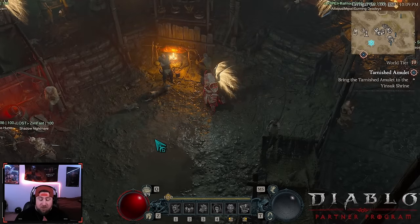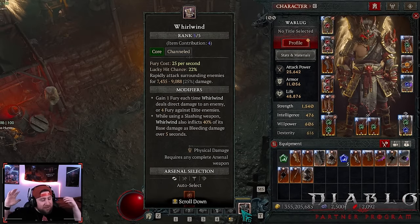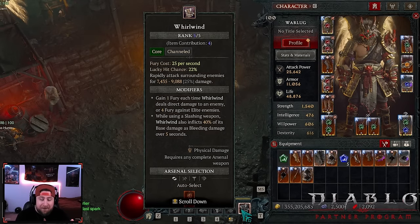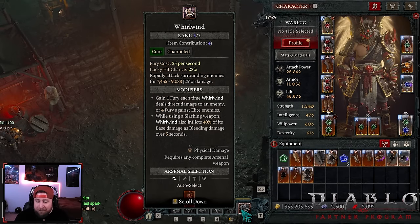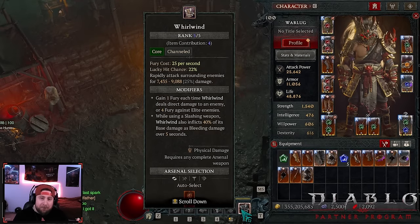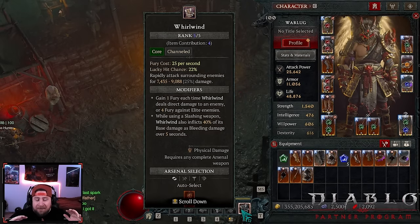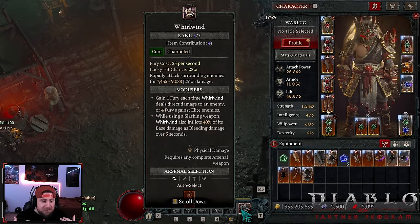Welcome back to the channel. Today I'm bringing you Barbarian Whirlwind Bleed Barb. Big shout out to Rob - this is all his build. My community finally convinced me to play Barbarian. They said 'play Rob's bleed dust devil whirlwind barbarian build - you're going to grind and love it so much more than Heart Seeker.' So I said alright, let's put it together and try it.